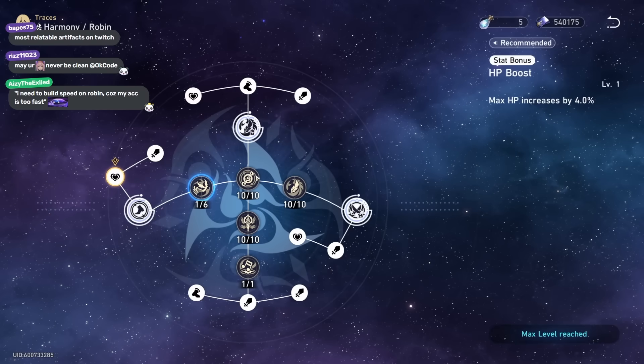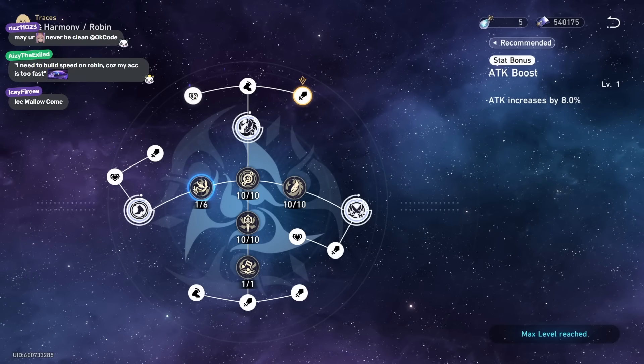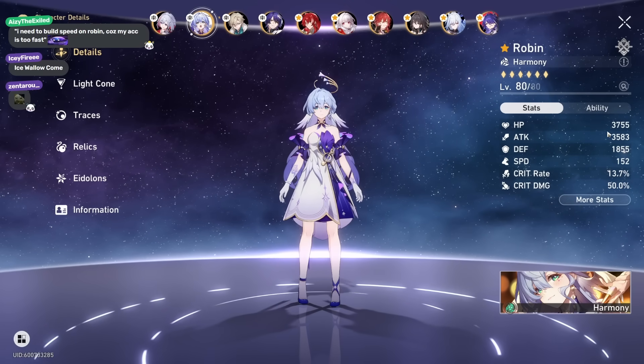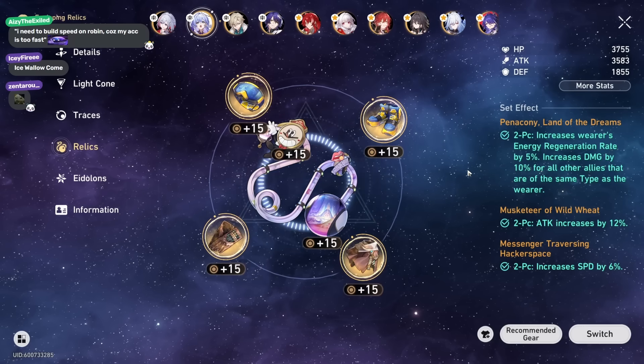She has 28-something attack, 12 health, and 5 speed in trace stats — pretty reliable stats because that's all she uses. That's why my Robin build is like that: decent HP, decent attack, decent defense, and an unnecessarily high amount of speed. That's my Robin build. Let's talk about relics, because there's quite a bit to discuss.